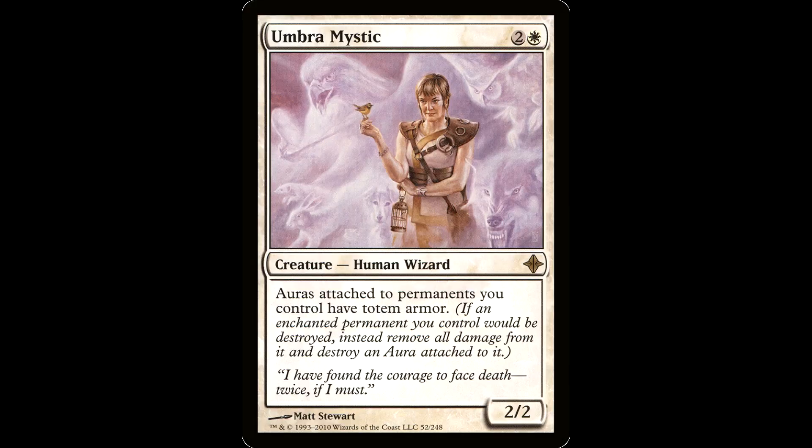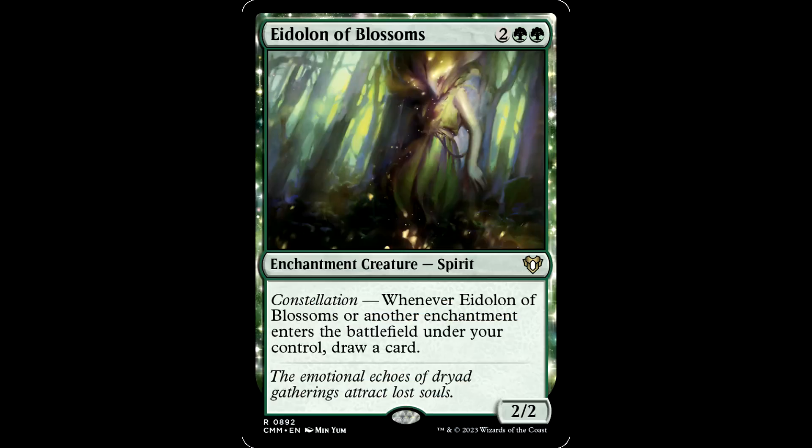Umbra Mystic — this lady looks like she may have smoked too many cigarettes. Two and a white for a creature, Human Wizard, it's a 2-2. Auras attached to permanents you control have totem armor. Doesn't matter if it's a token — if it's a little roll token, it's got totem armor. This makes your roll tokens more potent, and she's here to take names. This is a very solid reprint. I love this card.